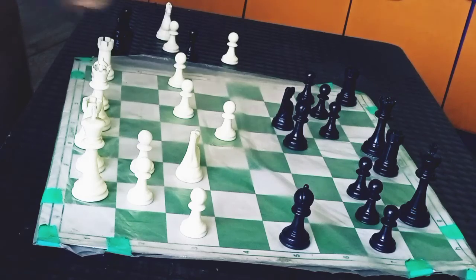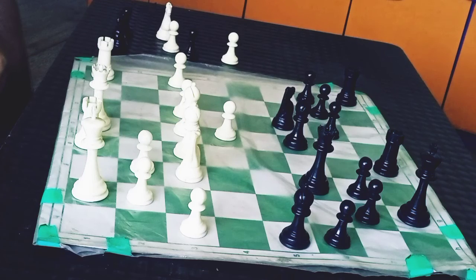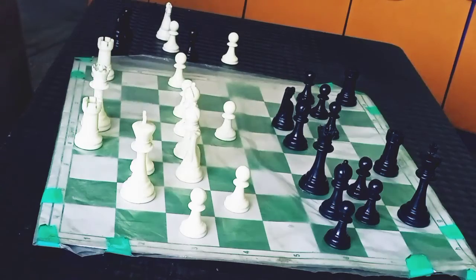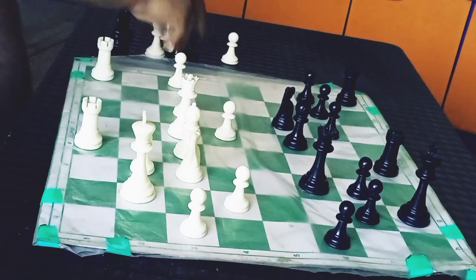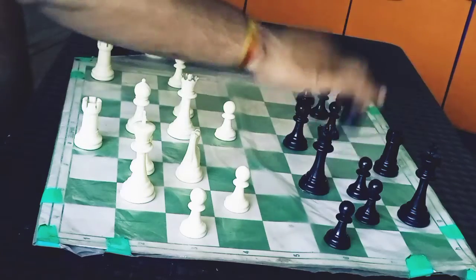And Anand played bishop e3, Kf6 trying to attack. Bd3, d6 — here the position is quite equal, a little advantageous for Black because of these great bishops. And here Anand played g4, Mamadi Agar played bishop to g6, and now King g2 defending the knight. Mamadi Agar took here, Queen into d3 — the f4 square is weak.